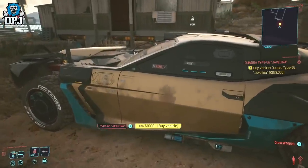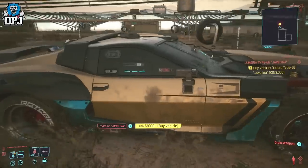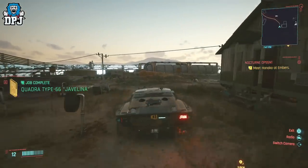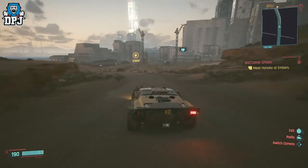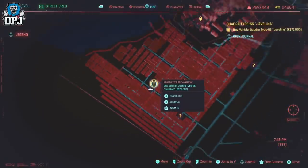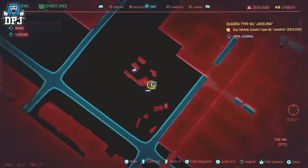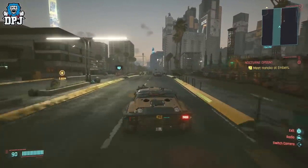Next up we have this 1,000bhp monster — the Quadra Type 66 Javelina. It's obviously built upon the Type 66 we've already featured today, but this one is much more powerful. Although I wouldn't say it's as quick as the first less powerful Type 66, this one has much more to offer: better handling, better off-road capability, and in my opinion it's better overall — probably besides its looks. To unlock it for purchase you need street cred level 30 and your presence known in the Badlands, and it will cost you 73k eddies. With its all-wheel drive system and weighing just over 4,000 pounds, this thing is a beast on and off road.